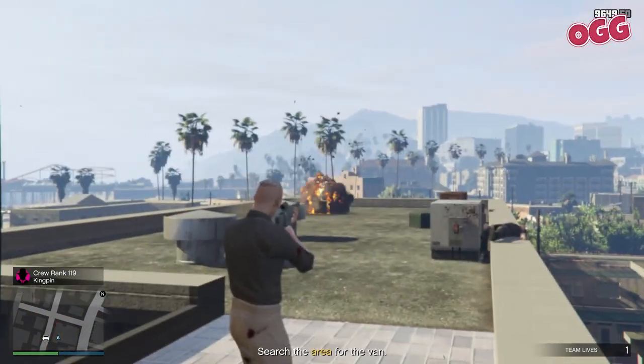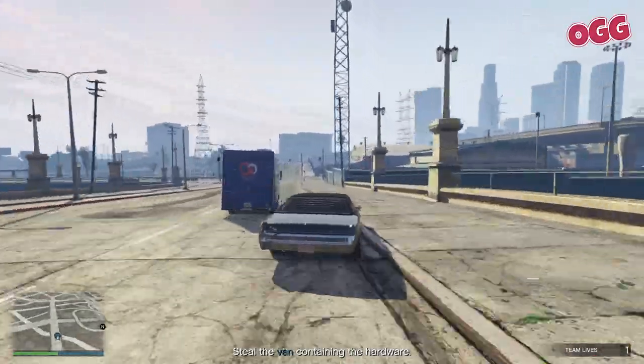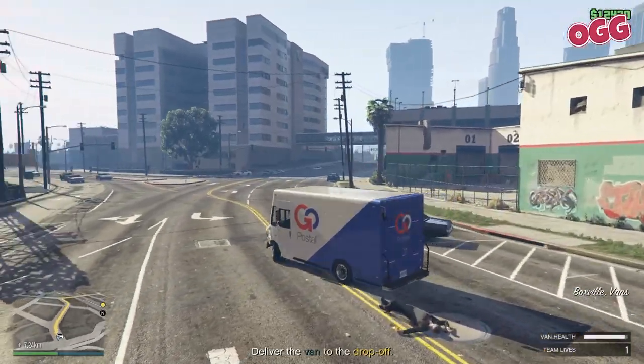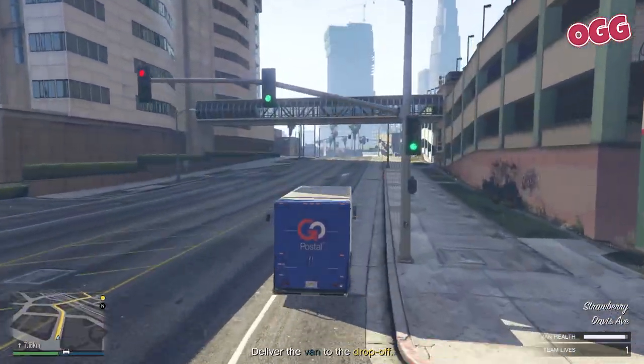As you head back down the stairs, a new marker will appear for the van. Make your way over, bearing in mind it's on the move so you'll need to account for that if you're using a map marker. Take out the driver and come near the van. Now the fun part — the van is, well, a van. And if you've ever done a biker business delivery in a post-op van, you know precisely what I mean. This ain't no rumbo.